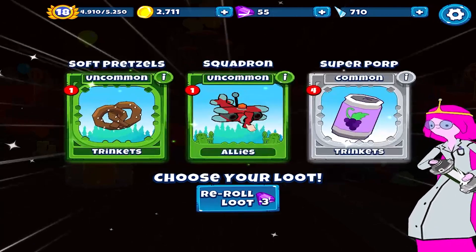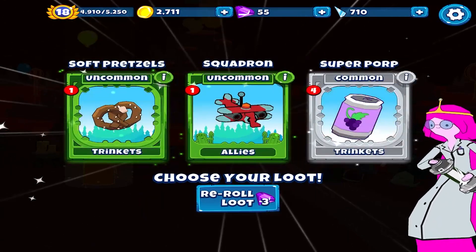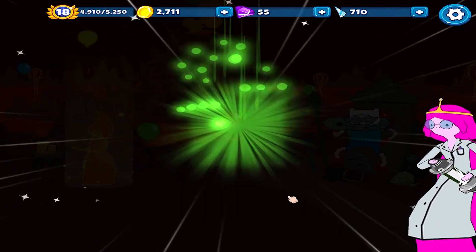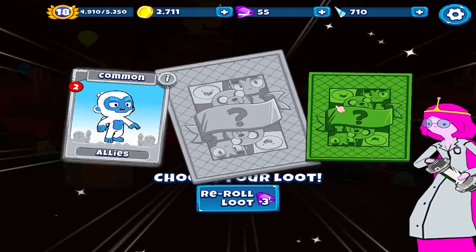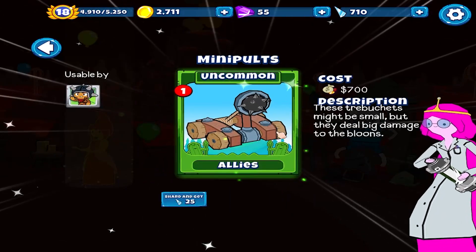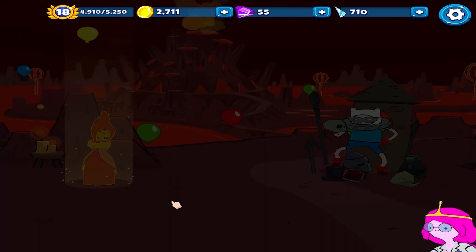Let's see what we have. We already have these - it's only one character. Let's pick this one - this card we already have. Let's keep another one.